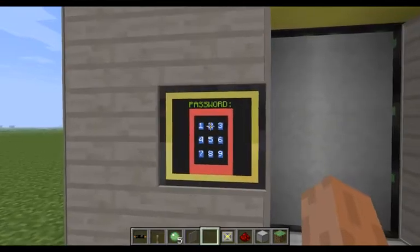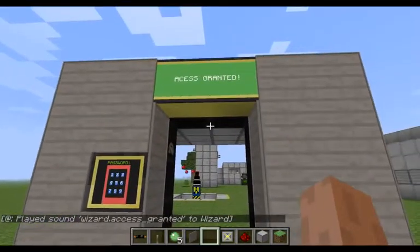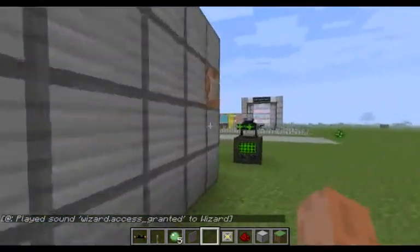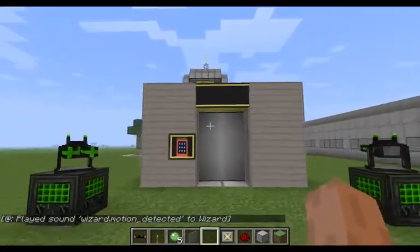If I put the right password, which is 251, it's going to give me access granted and I can enter the base. You can build the base over here — this is the entrance. It's going to be open for a few seconds and then it's going to be closed again.